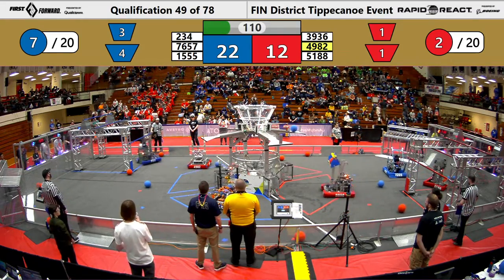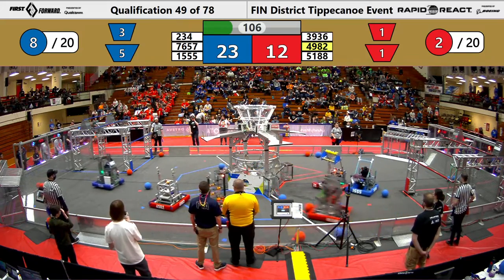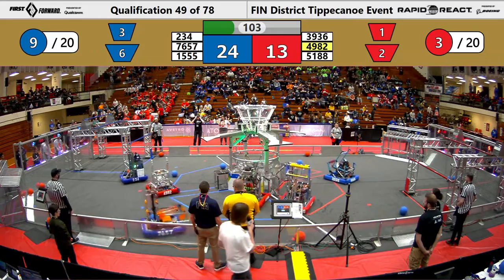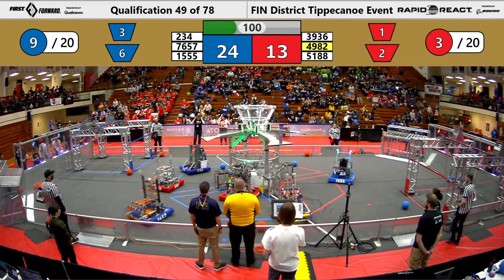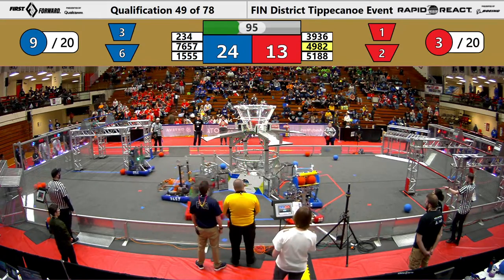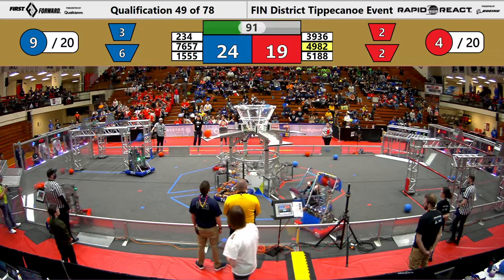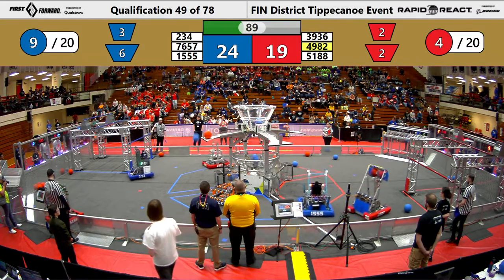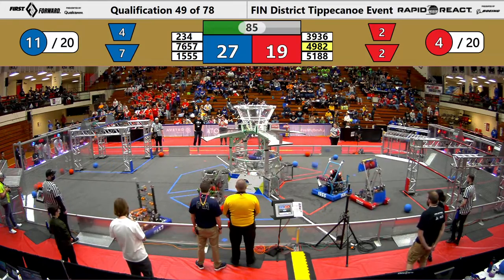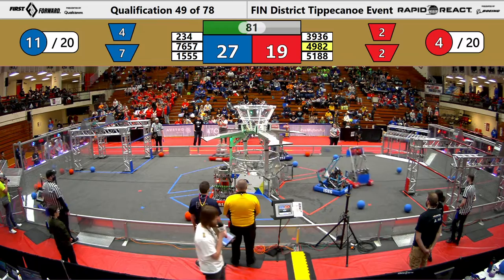234 receiving heavy defense from 4982. 1555 is very jealous of the font on their bumpers, but they've been moving around looking for a target, making contact with 39-36, trying to prevent them from scoring additional cargo. 76-57, the Thunderbots showing their effectiveness of delivering those cargo balls into the lower hub.